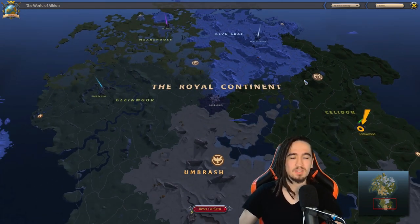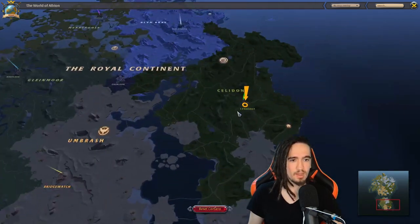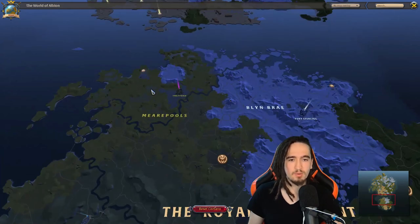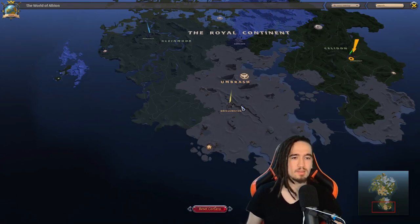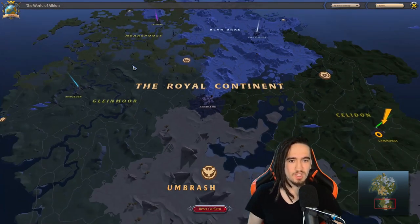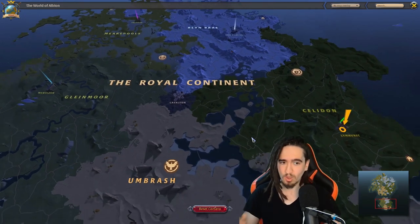The royal continent is divided in six parts. Basically, there's a city controlling a different area — Limhurst controls the forest, Fort Sterling controls the mountain area, Thetford controls the swamp, Martlock controls the highland, and Bridgewatch controls the steppe. But there's also a sixth area, Caerleon, which controls a circle in the middle of the map — that being the red zone.